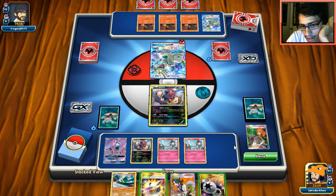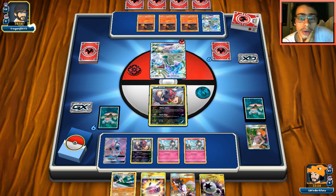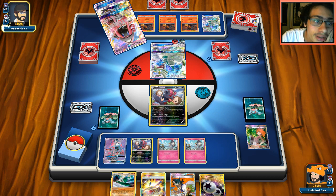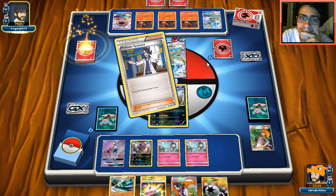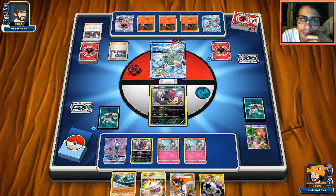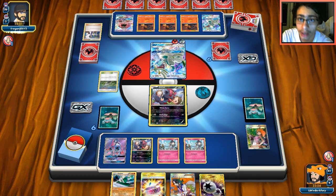I don't want to feed my opponent easy KOs for Diabolical Claws, so I'll just pass. Hopefully next turn we can get Gallade out and knock him out. My opponent is probably thinking about Flank Guard. I know what did you top deck that — that's so bad. It's gonna be even worse if he has Potions.